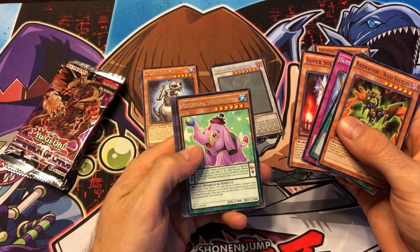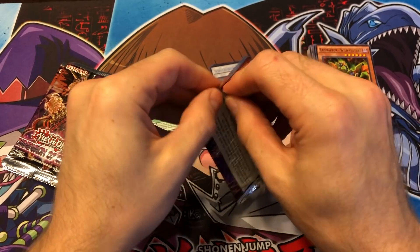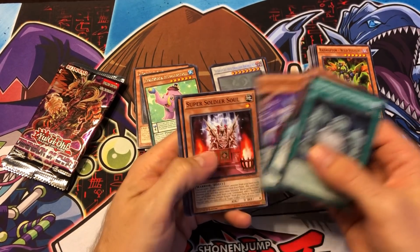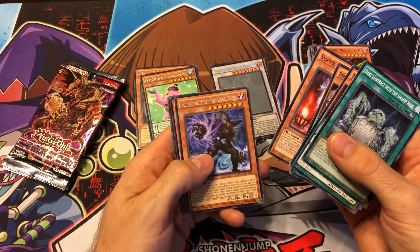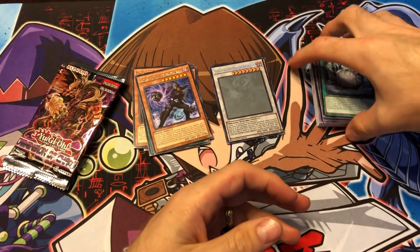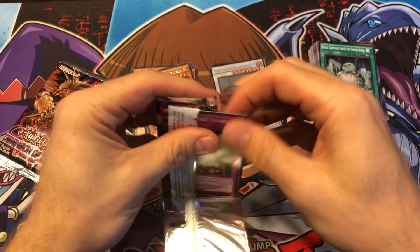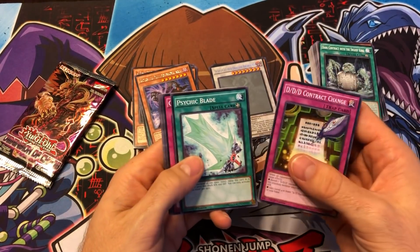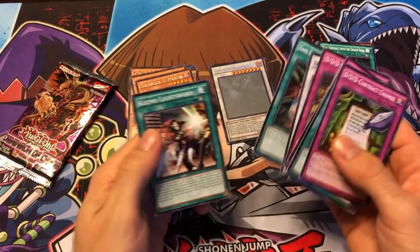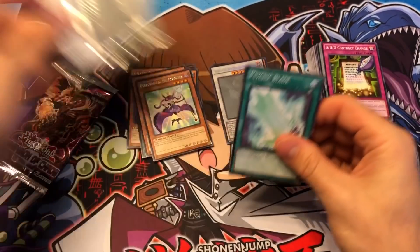Super Soldier Soul. Performapal Splash Mammoth. Some Greadle stuff — I think the Greadls are weird but I like the archetype. The Magispectors were cool but just so spammy and annoying, and their counter traps are just awful. Another kaiju — we got Radian the Multidimensional Kaiju. I think there's also the Sticky String one in here, so that's at least three kaijus. They're good for getting rid of your opponent's boss monsters. Back when this set was released people were running full kaiju decks, though now kaijus are mostly just side decked — or occasionally main decked — just to deal with your opponent's big boss monster that's hard to handle. Performapal Help Princess.